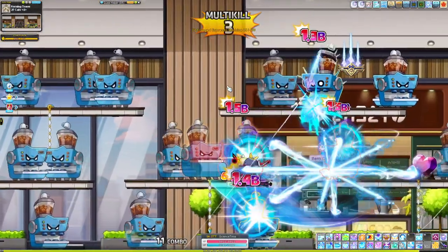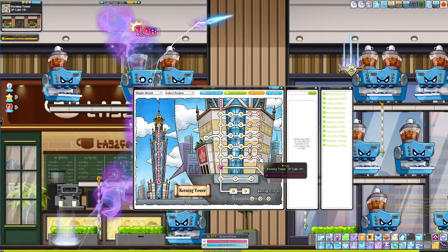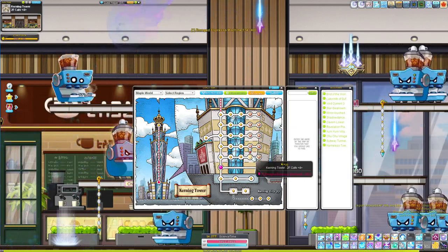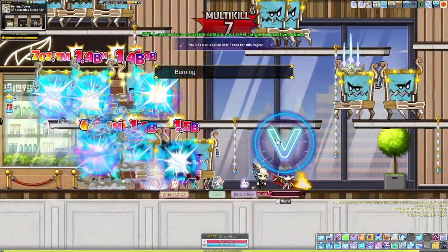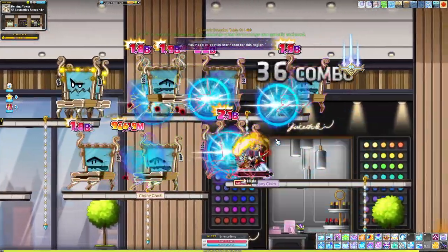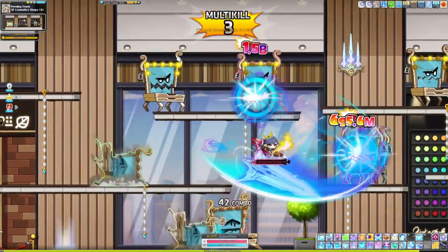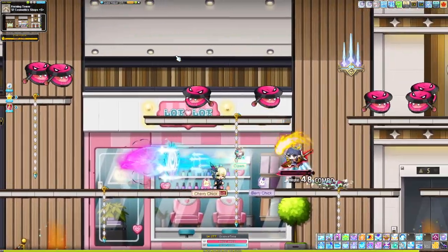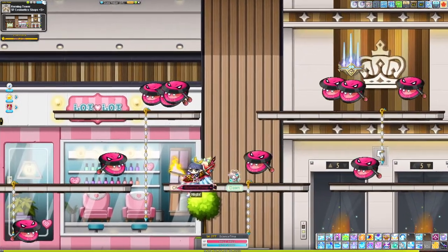Even at level 130 with 80-plus Starforce or just a lot of power, the Kerning Tower Star Force maps are really good. I like the Espresso Machines or the Grape Jelly Juice maps because Adele's Cleave can hit both the platform you're on and the one underneath. You can leave the top platform to your flying swords. Really lazy and really efficient training. I'd stay here until around 170-175. For the Deadly Dressing Tables versus the Cosmetic Fellas map to the right: Cleave tears through the dressers and hits the platform below, whereas the Cosmetic Fellas map has some platforms Cleave can't reach underneath. I prefer the dressers.